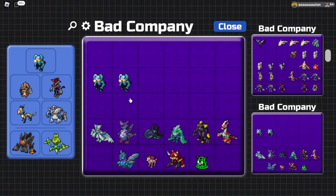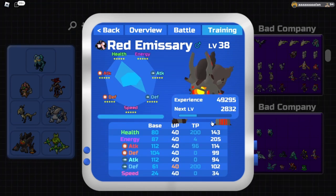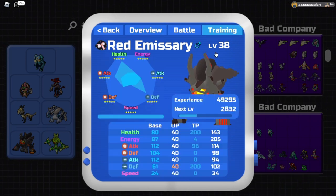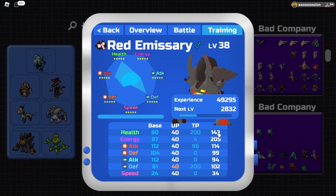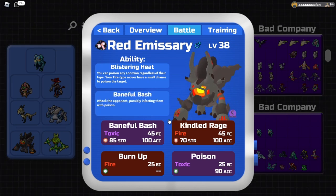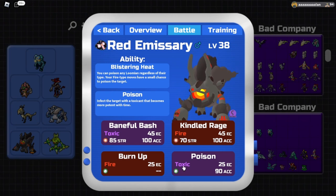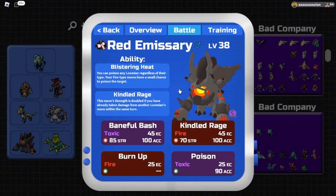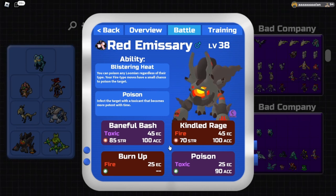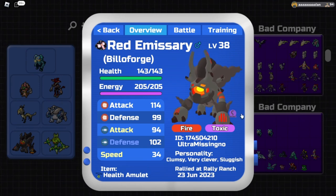Next is Billowforge, running a slightly defensive set with Very Clever Sluggish and Clumsy with the Health Amulet. Its primary role is fending off things like Tatab with its very good Fire Toxic typing. The moveset is Burn Up, Poison, Kindle the Rage, and Baneful Bash. Baneful Bash hits things like Banfino which we don't otherwise answer. Burn Up removes hazards, Kindle Rage hits Stratosaur, and Poison poisons everything else - Stratosaur is the only thing immune to poison due to our Blistering Heat ability, forcing the opponent to either give up their Stratosaur or let something get poisoned.